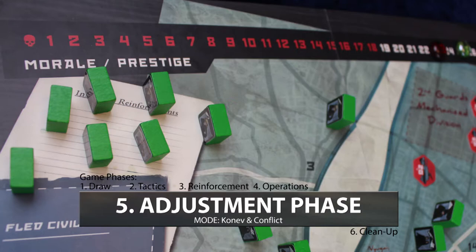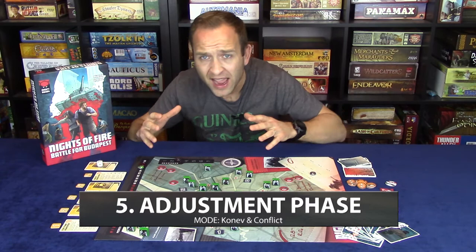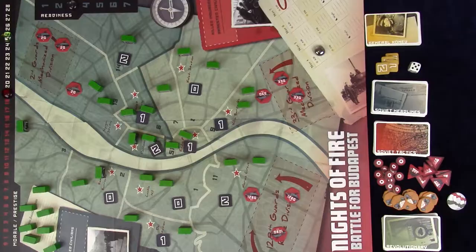At the end of each round, after both sides have performed their tactical operations, there is the adjustment phase. During this phase, Soviet Prestige will be adjusted, as will Hungarian Morale. Nestled around the adjustment phase is the opportunity for the Hungarian side to surrender — either voluntarily or automatically depending on the game state.